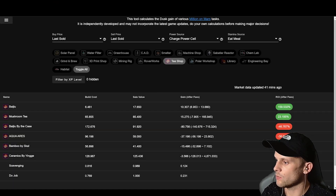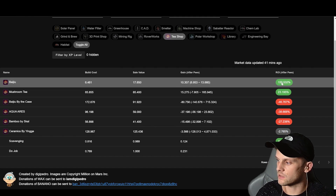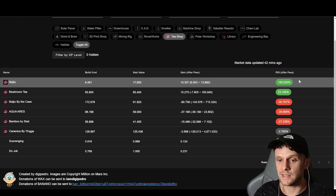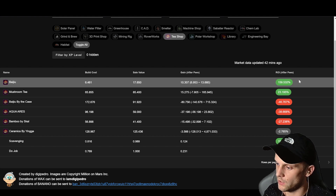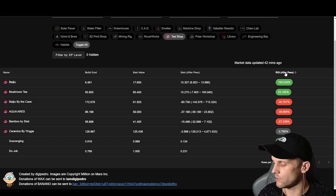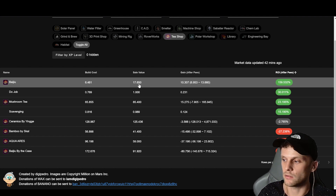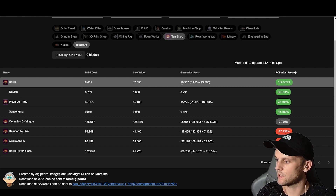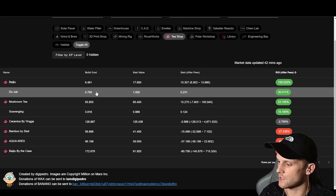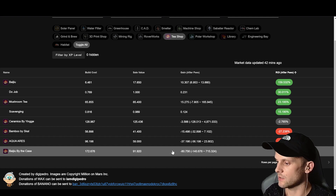To check profitability, use the DG Pedro GitHub ROI/dust calculator — we've shown this in other videos. It tells you at that moment whether an item is profitable to make. Clicking on 'tea shop,' you can see baiju costs about 6.4 dust to make and returns 17.65 dust, giving a gain of roughly 10 dust — ranging between 6 and 13 historically. However, 'baiju by the case' is actually losing money, so always check the spreadsheet before doing it.